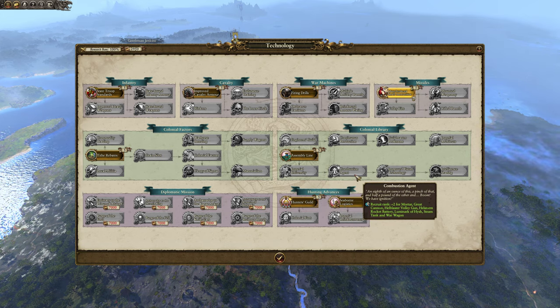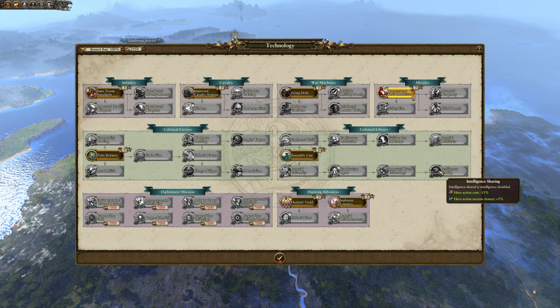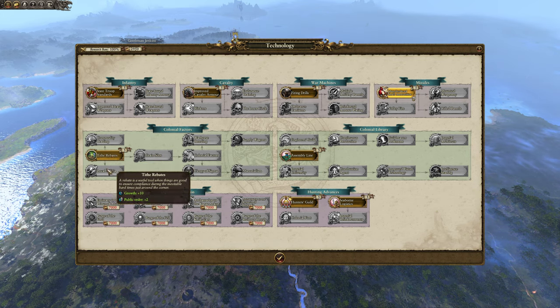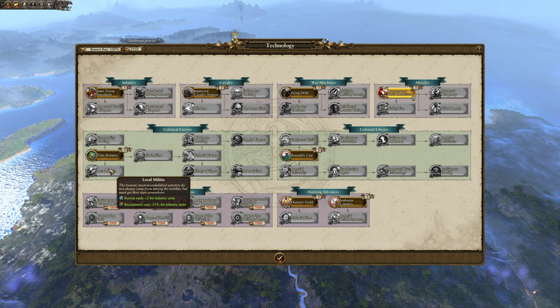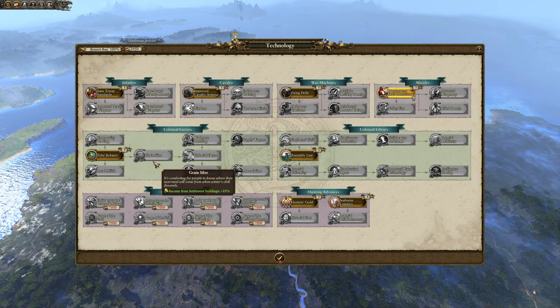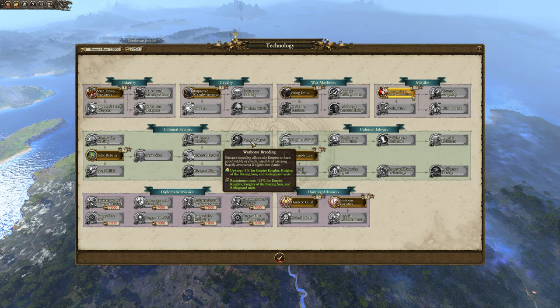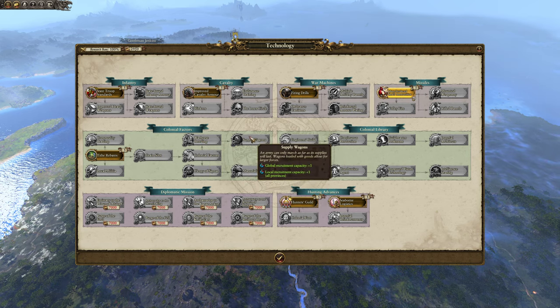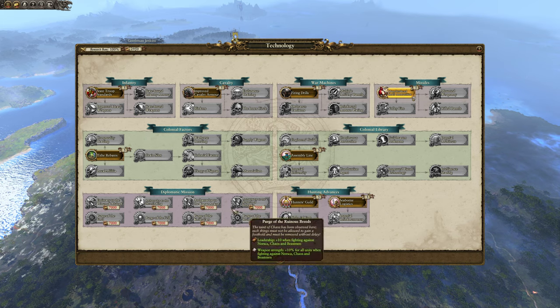Further in the tech tree: hero capacity for captains and battle wizards, increased recruitment ranks for mostly war machines, recruitment time reduction for war machines, hero action cost reduction and success chance increase. Under Colonial factors we have growth and public order — picking up this first ability essentially offsets the negative public order from the different hostility levels. We also have additional tradable resources, recruit rank increase for infantry, income from settlement buildings ten percent, income from trade ten percent, upkeep reduction for mostly cavalry, and global and local recruitment capacity.